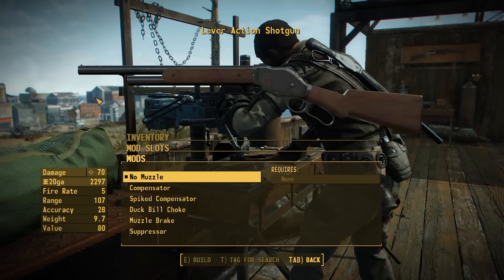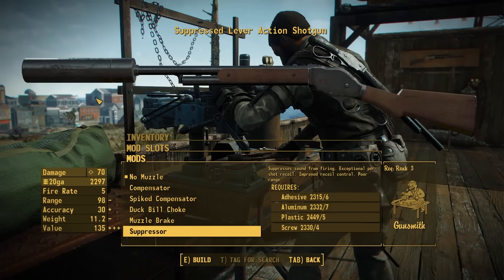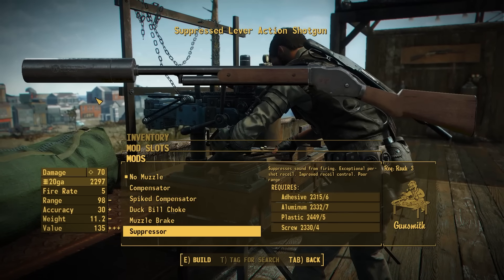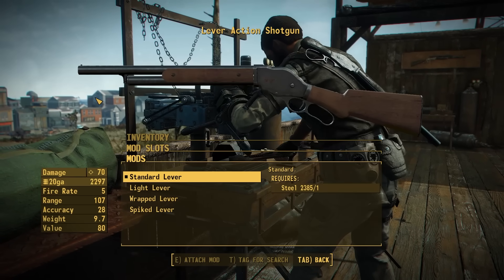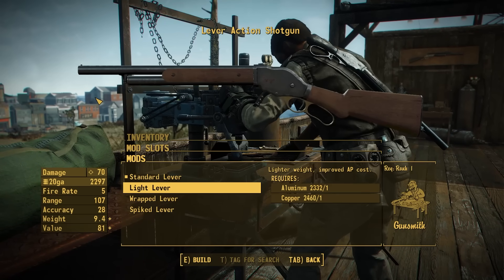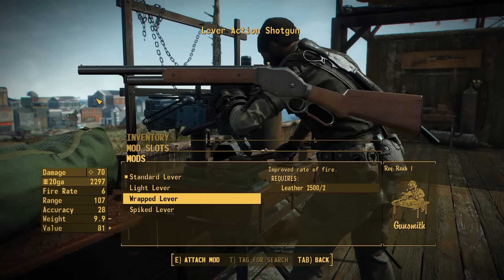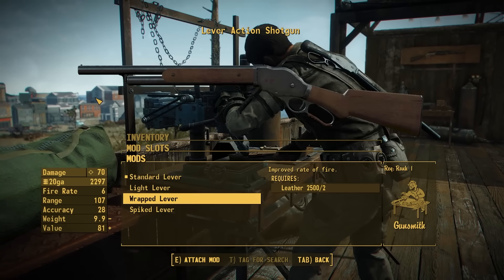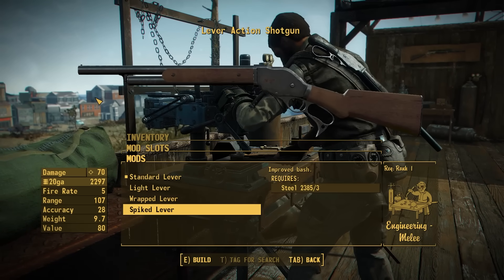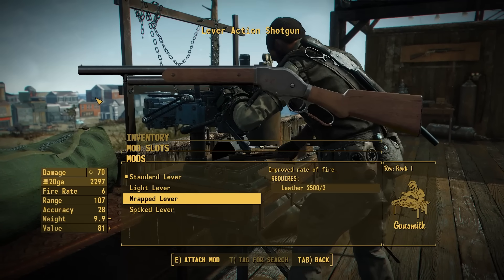Then we have muzzles. We have the option for no muzzle, a compensator, a spiked compensator, a duck bill choke, a muzzle brake, and a really massive suppressor. By no means did this suppressor need to be that big, but Pig decided yes it does. Then we actually have a section for different levers — there are a lot of attachments for this thing despite it being a lever action. We've got the standard lever, a light lever made out of brass, a wrapped lever which has a nice bit of leather on it — it is a leather wrapped lever — and we also have a spiked lever with a nice spike on the front that improves your bash damage. The wrapped lever actually increases your rate of fire, since theoretically you could bash your knuckles against it a lot more without hurting them as much.